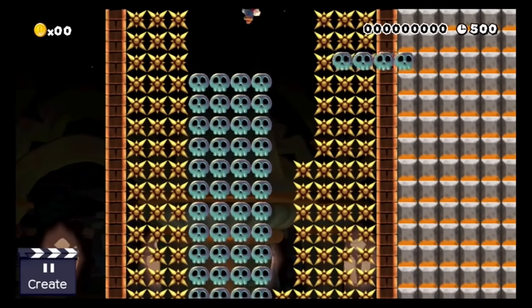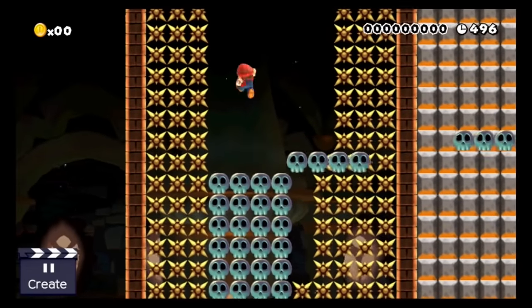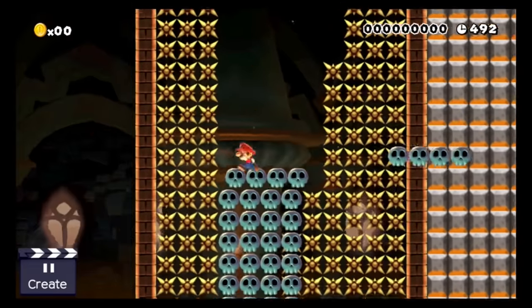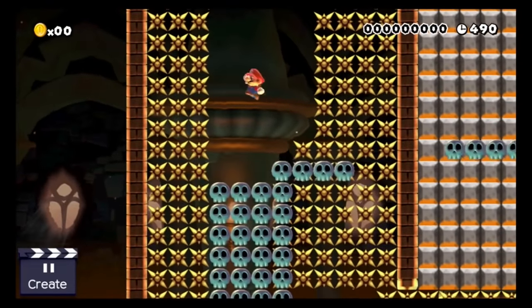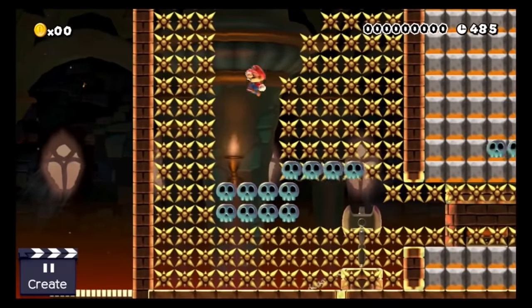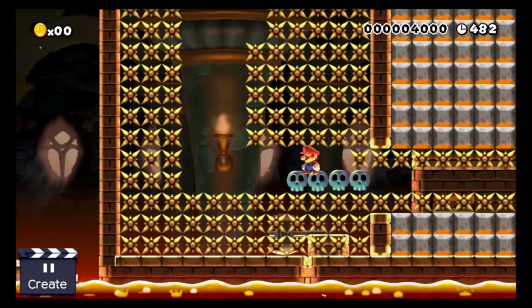So here we have a skeleton roller coaster tower. All Mario needs to do to escape is to jump, jump, and jump. While this sounds rather easy, the spiky walls make it actually incredibly dangerous. I'm serious, it's incredibly hard — it took me forever to record it. But when I finally did it, I was smiling.